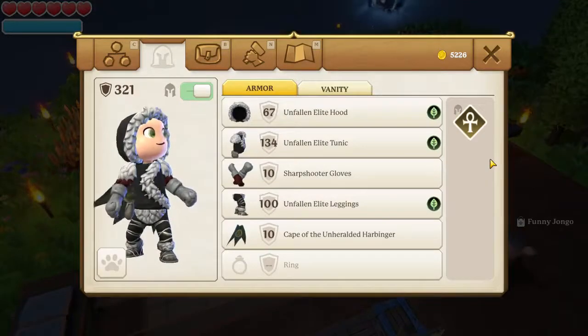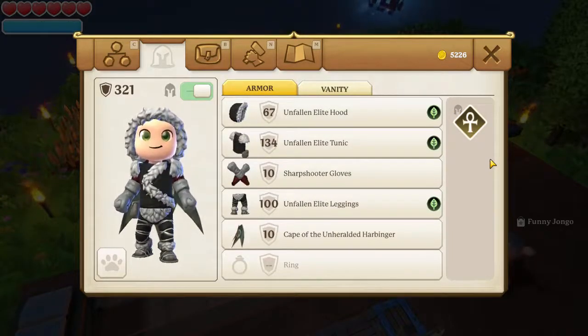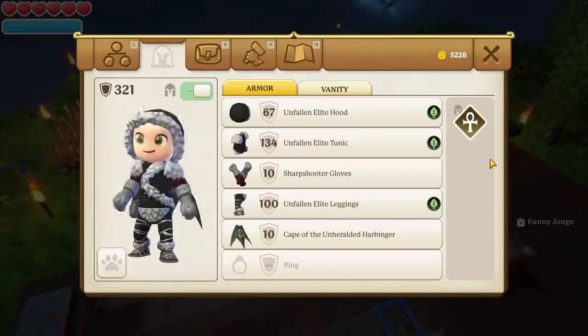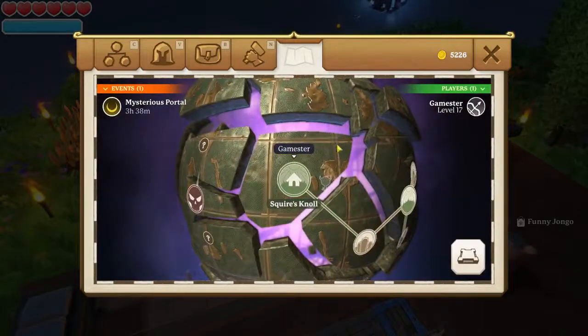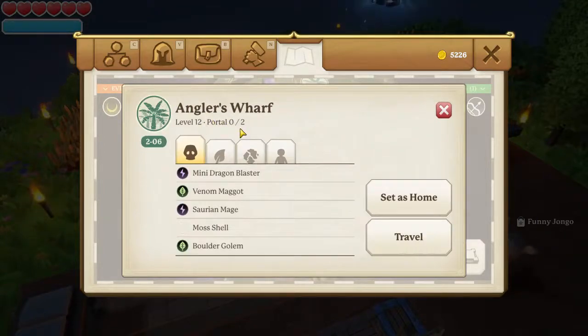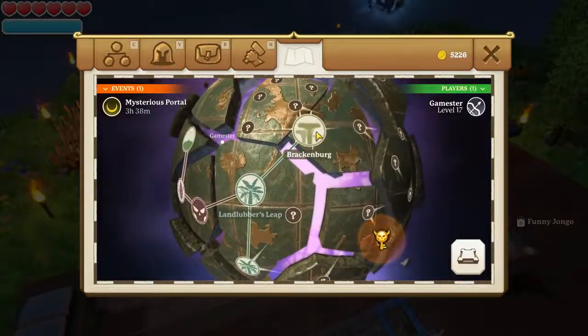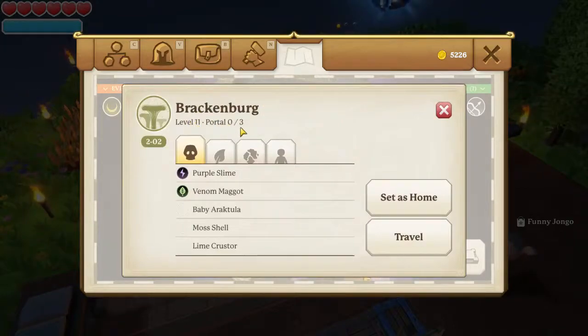I'm going to end the episode there — it doesn't have to be a full 30 minutes. I just wanted to make sure I covered the Alchemy Table and the Ward of Protection. I'm going to make lots of them Ward of Protections around my teleports where I grow stuff on the different islands. In the next episode we'll take a look at a new island. Angler's Wharf is level 12 and has two portals, but before that I want to go to the lower zone — Brackenberg, which is level 11 — and do the free portals there first. Wherever you are in the world, God bless you and keep you safe. Thank you for watching and have a fantastic day. Goodbye.